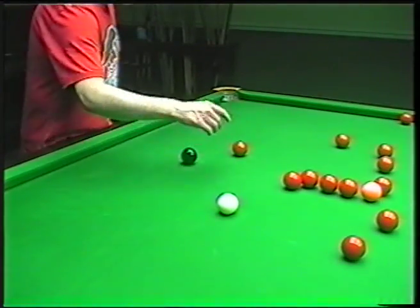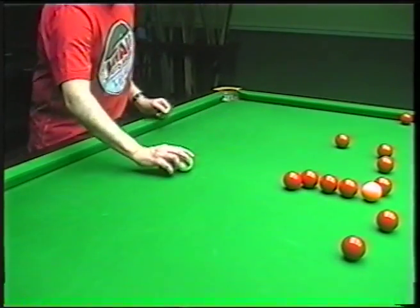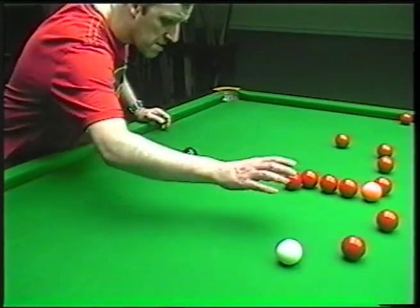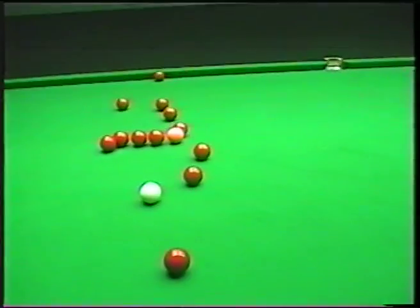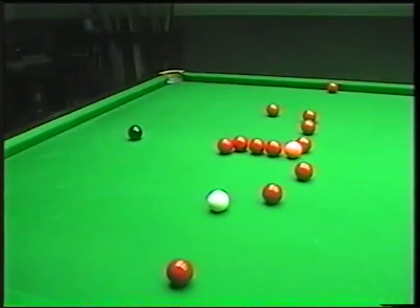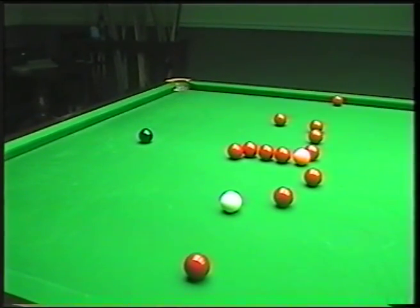So it's a case of maybe just running this red in to get to the black. Once you've potted the black, you're putting yourself into this sort of area. The reason you're going here is because you can give yourself plenty of options. What you've got in this situation — though it's not quite on camera — is two reds to the centre and this red to the corner if you're desperate. So you've got a choice of which balls you want to play.